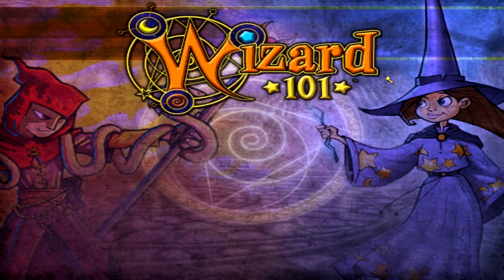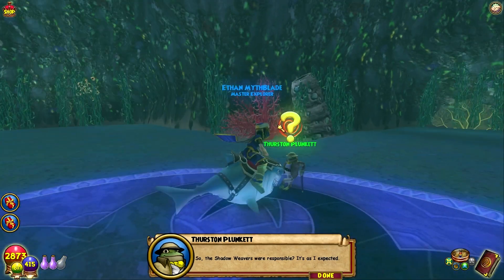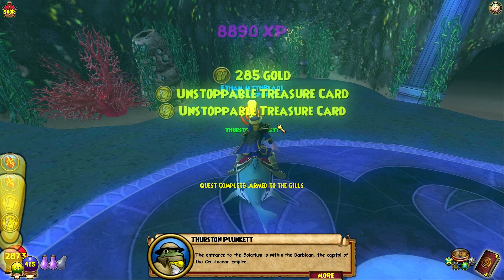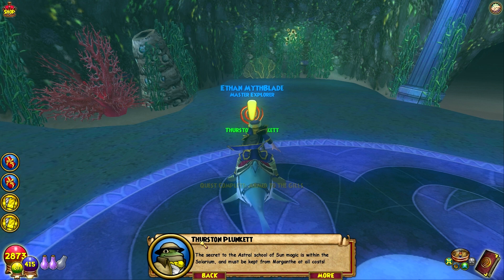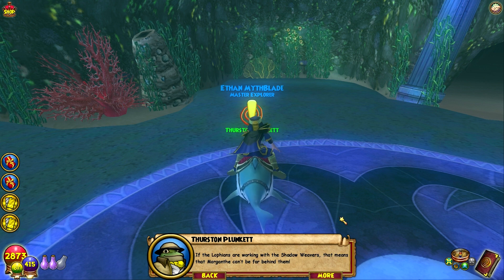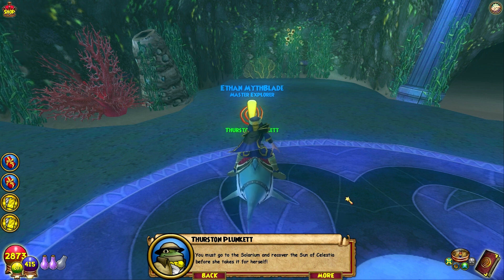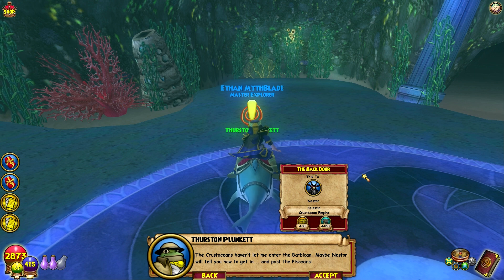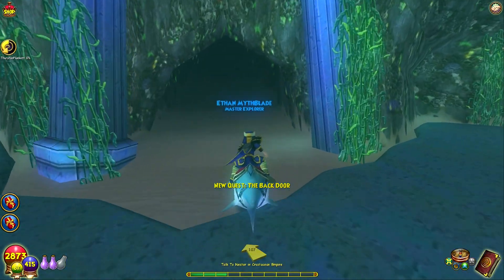There are only two teleporters — the empire feels a lot bigger than it actually is. The suited frog: 'So the Shadow Weavers were responsible, as I expected. The entrance to the Solarium is within the Barbacad, the capital of the Crustacean Empire. The secret of the astral school of Sun Magic is within the Solarium and must be kept from Morganthe at all costs. You must go to the Solarium and recover the Sun of Celestia before she takes it. Maybe Nestor will tell you how to get in and past the Piscians.' 'The back door?'